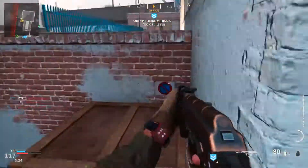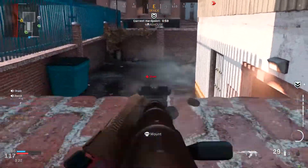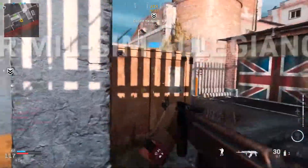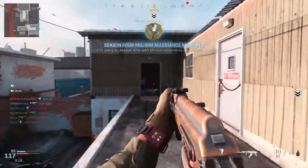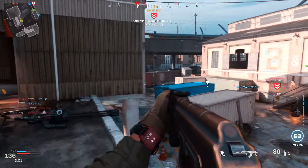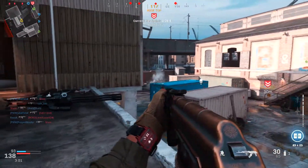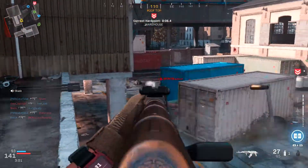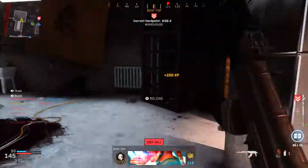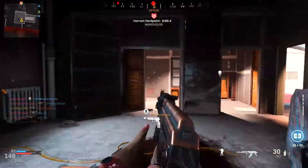This leads nicely onto my next point, which is locking down power positions. Obviously in this streak I'm locking down this building quite a lot, but of all the places to lock down on this map it actually makes the most sense. From here you can see the second Hardpoint and where the close spawns are, so if enemies are spawning there you can just kill them off spawn. And if they're spawning further away, this is a nice spot to prevent them from reaching the Hardpoint. From this building you also have a nice line of sight on the third Hardpoint as well.